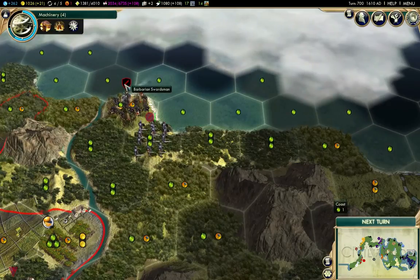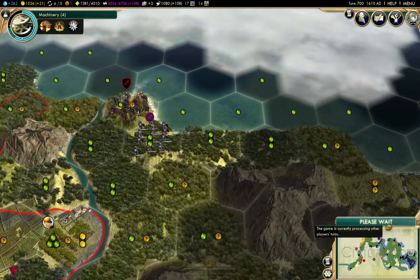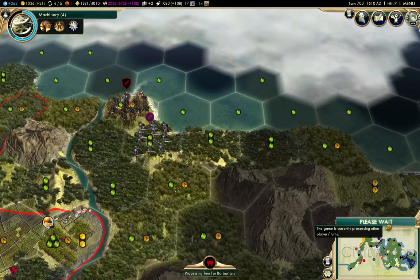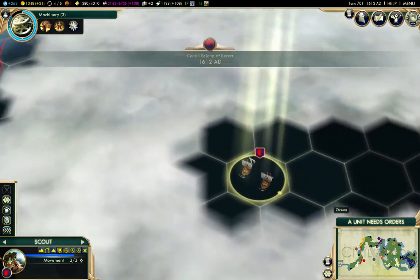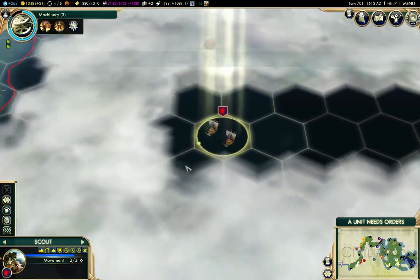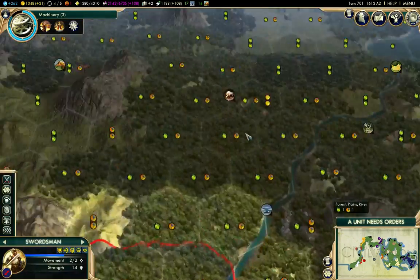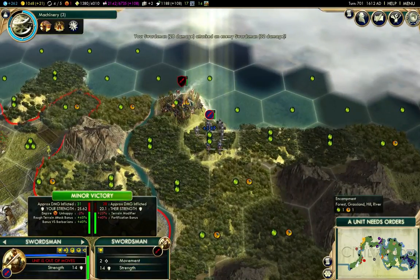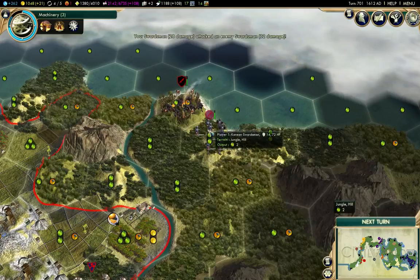I'll be able to start attacking that guy. That Healing Every Turn thing — in combat, it basically means that any damage you take is reversed by the amount you heal each turn. So you actually get an improved result. Attack that guy — so while I took 28 damage, I really only took 18.